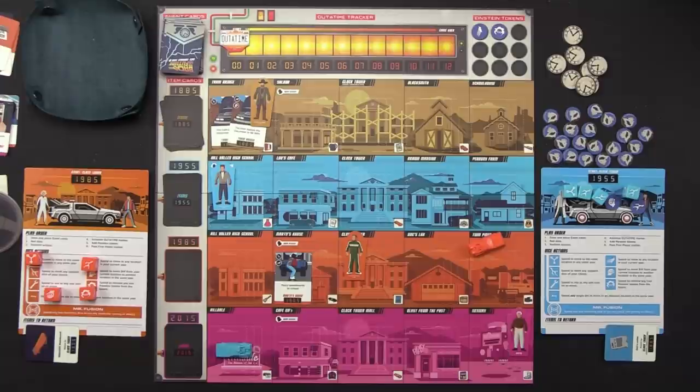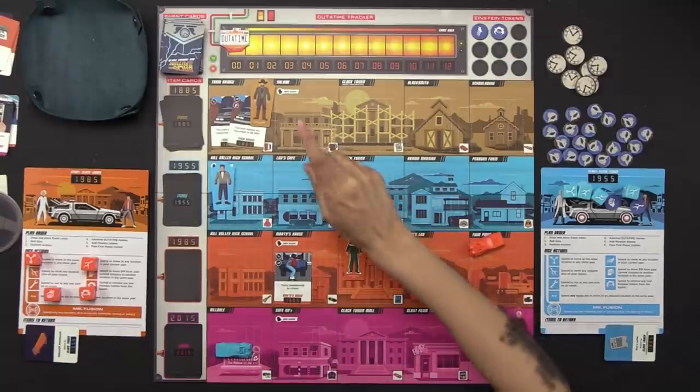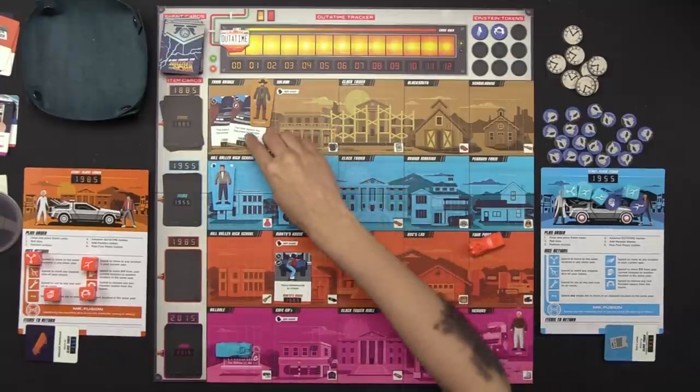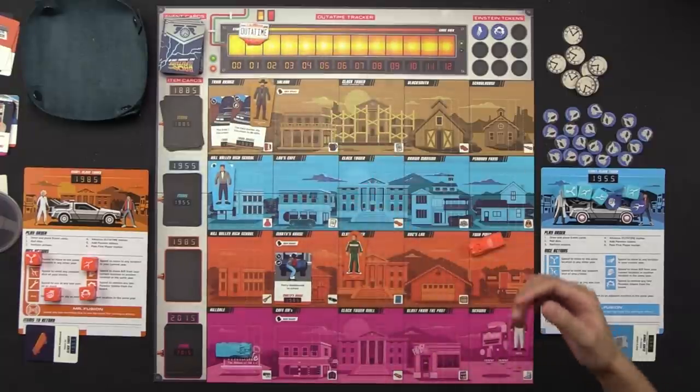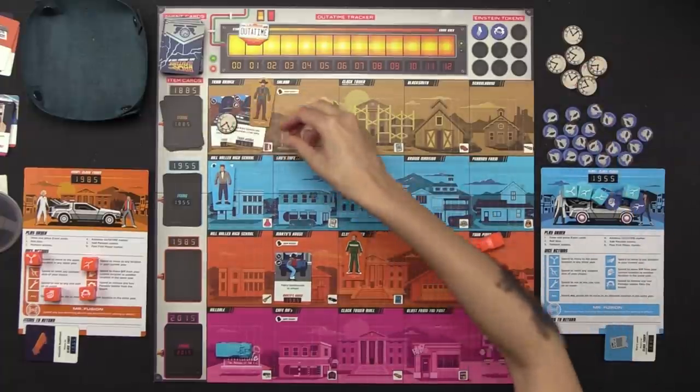We're going to advance the out-of-time marker one space — there's only one location here that has events. We're actually doing pretty well in terms of the time marker. That location gets a paradox token. Let's rotate the first player.